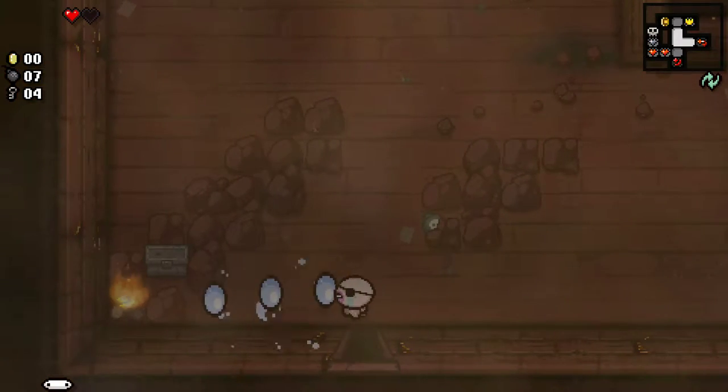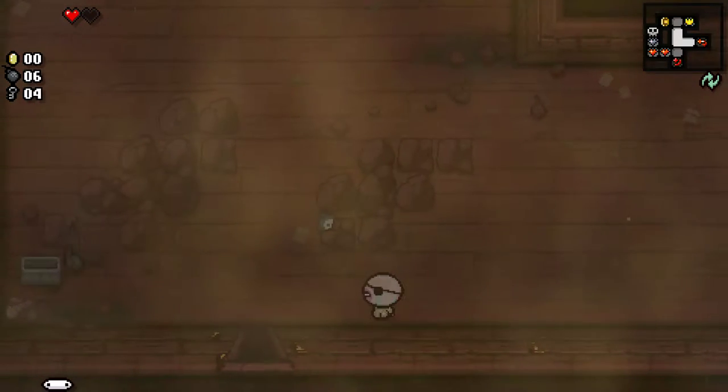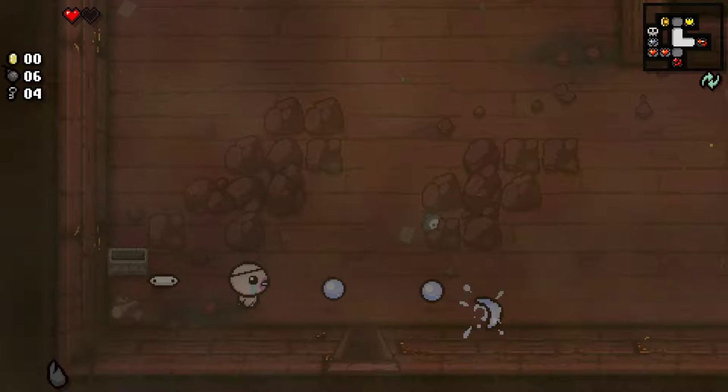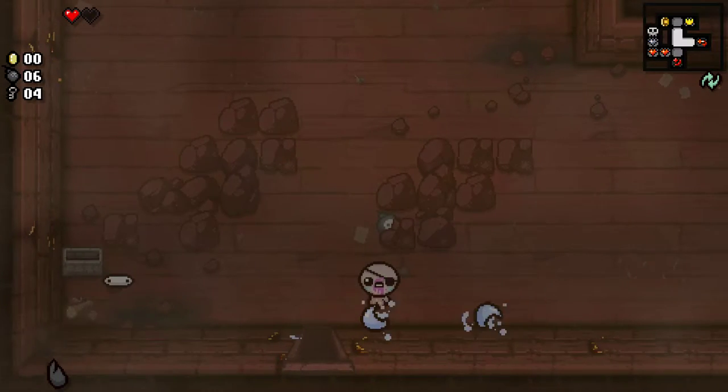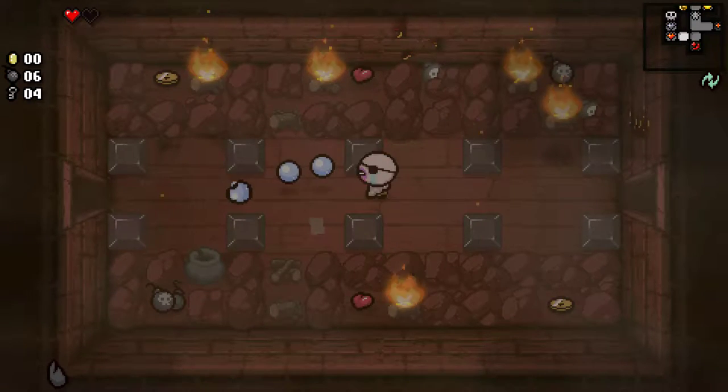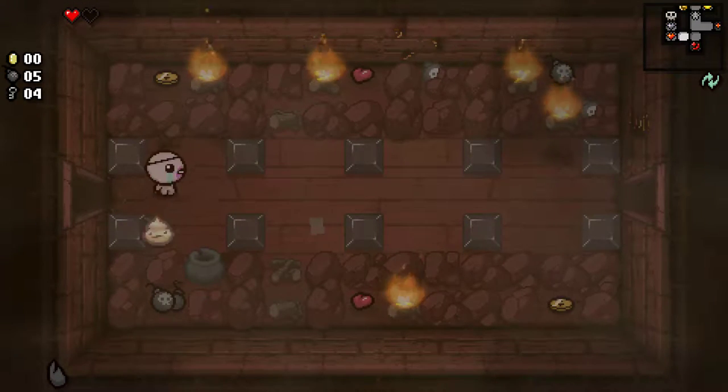So you see that bomb? When I use it, it makes everything brown. Black Tooth — it looks dead. There's another trinket; I don't know what this does, so I'm just going to take it. Not always the best thing to do in this game, but... alright, here we can get another bomb out of there.